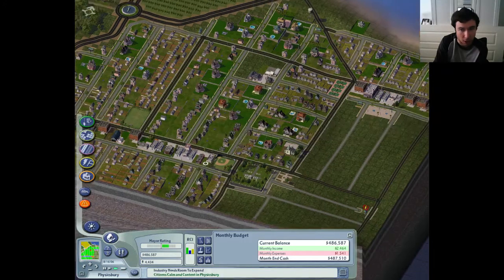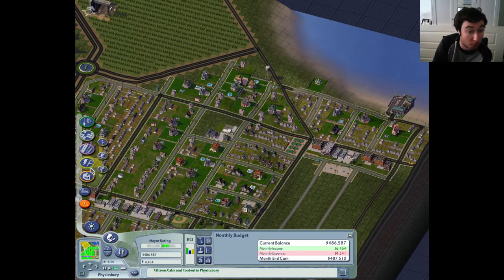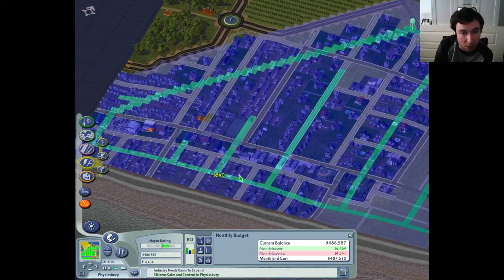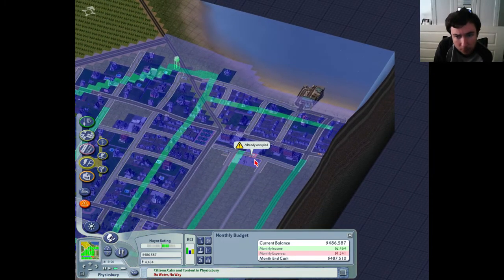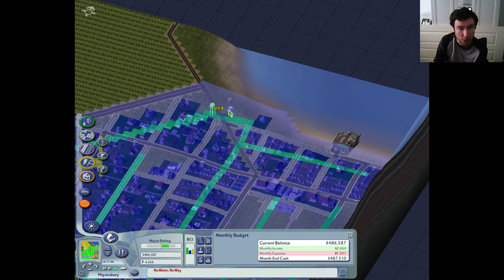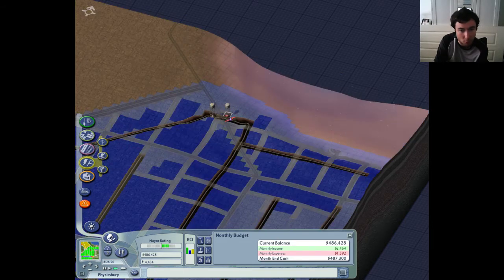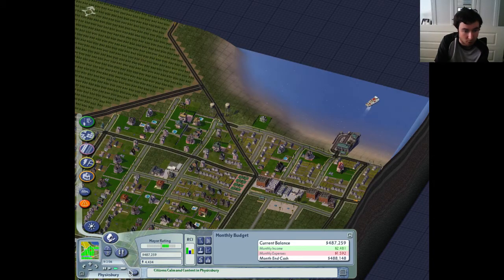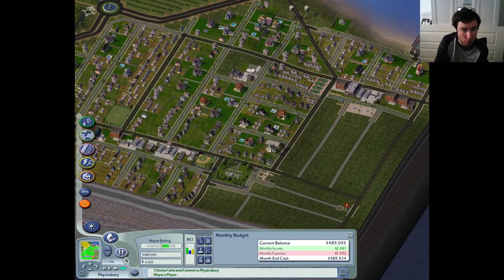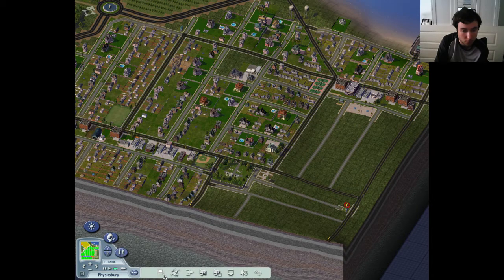No water - no way really. I thought we had a bit more capacity than that, but obviously we were starting to struggle. So let's go ahead and build... It seems a bit odd building a water tower next to the actual water. Yeah, we were at capacity. Wowza, gee whiz. So that will allow some more development to grow. Pop in a quick save.